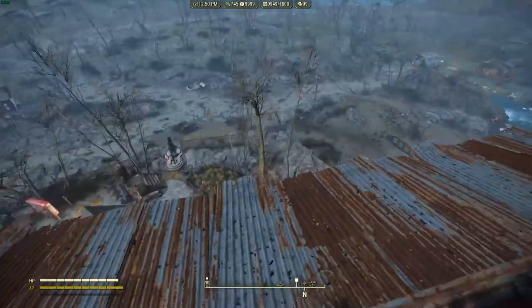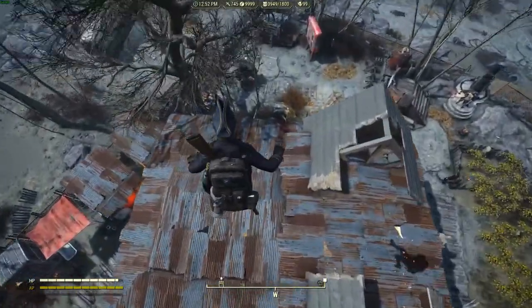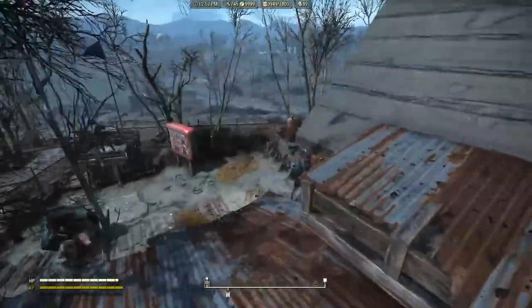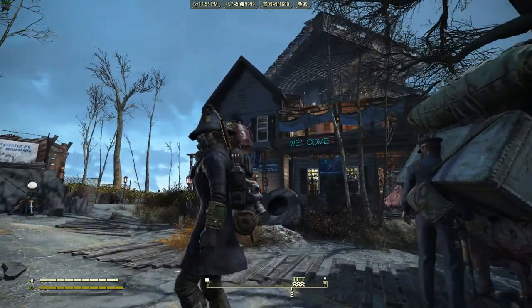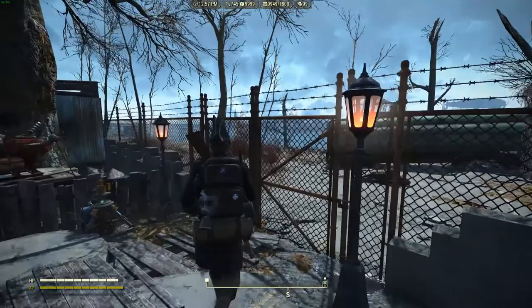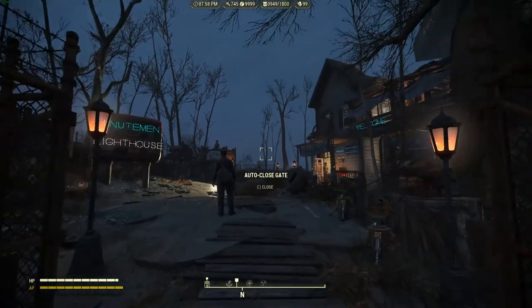I don't take any fall damage, so if I ever want to get down I can just easily fall — I don't have to climb those stairs every time. That's everything at my Kingsport Lighthouse build. If you guys want me to do more of these, let me know. I have a few more settlements built up — I've been pretty obsessed with this game for the past few months and I want to show them off.